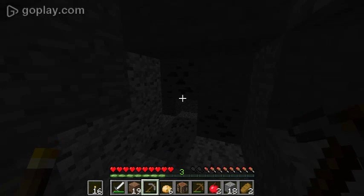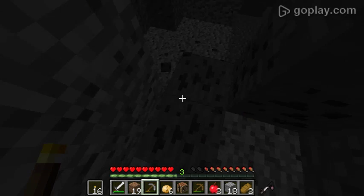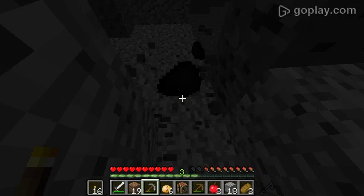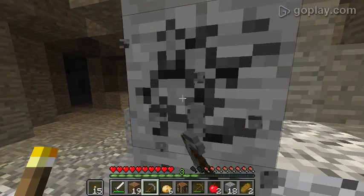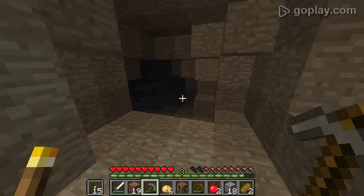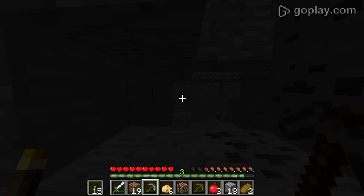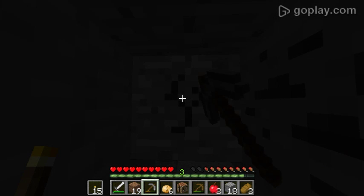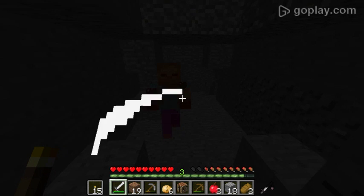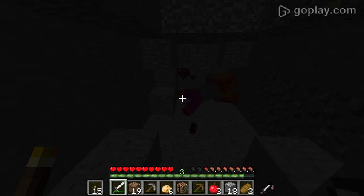Oh, hang on — a cave! My nice cave. Caves are usually pretty good, you can find a lot of cool stuff in them. So if you don't find a cave while you're mining, just go all the way down to Y=12 and I'll show you how to mine. Let me show you a cave really quick if you haven't seen one. I think you get what a cave is like.